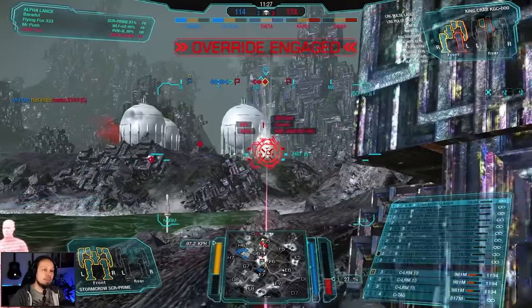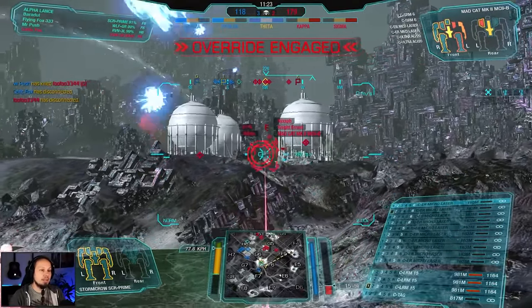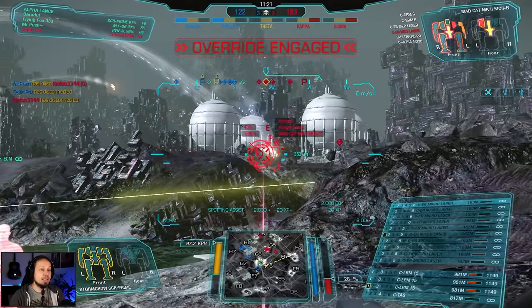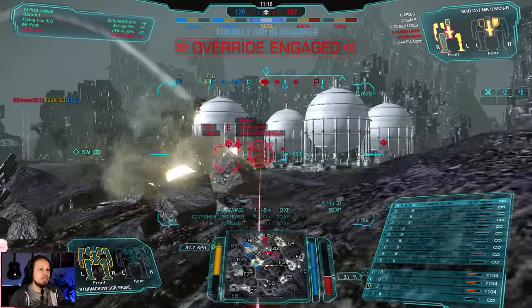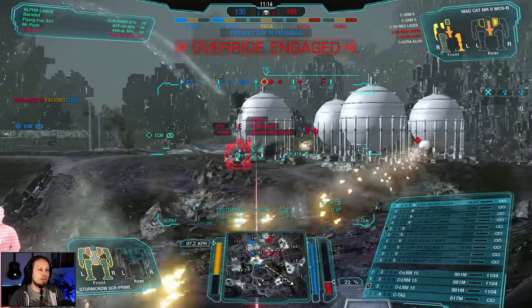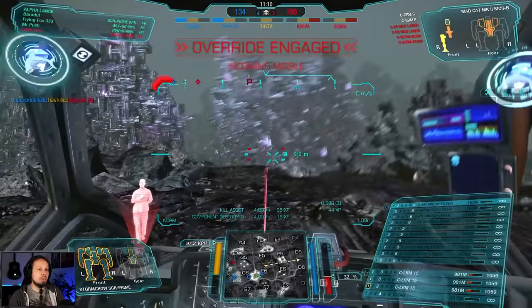Let's get the King Crab — let's try to get into a position. I also want the high ground on the right side. Let's get the Mad Cat next — Mad Cat is about to die. We're going to try to stay on him, keep the angle, get the missiles out. One more shot. Where's the Marauder though? Keep it up, keep it up — there we go, we got him.